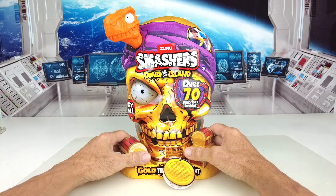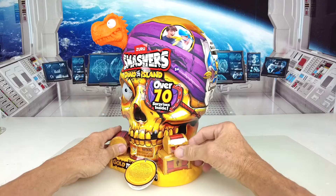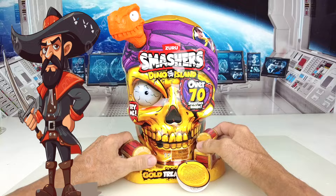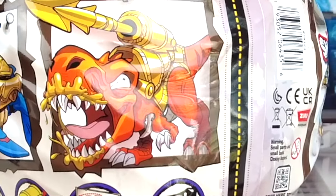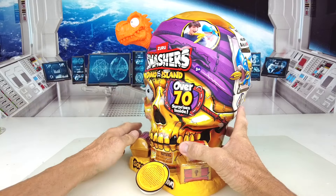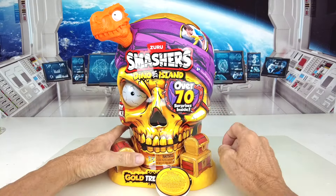Here we are at the unboxing table with our mammoth skull. This skull is huge — this pirate must have been like 10 feet tall. Here's the look at the back — there's the shark and the T-Rex. I don't know if this is an indication that we're going to get the T-Rex, but it's going to be fun anyways with 70 surprises.